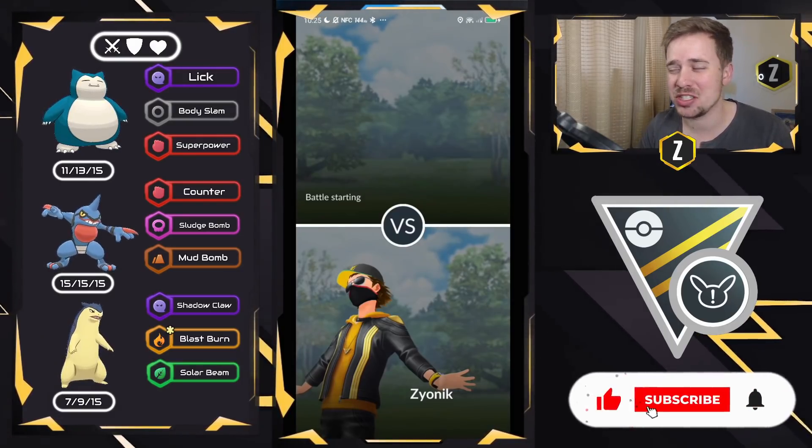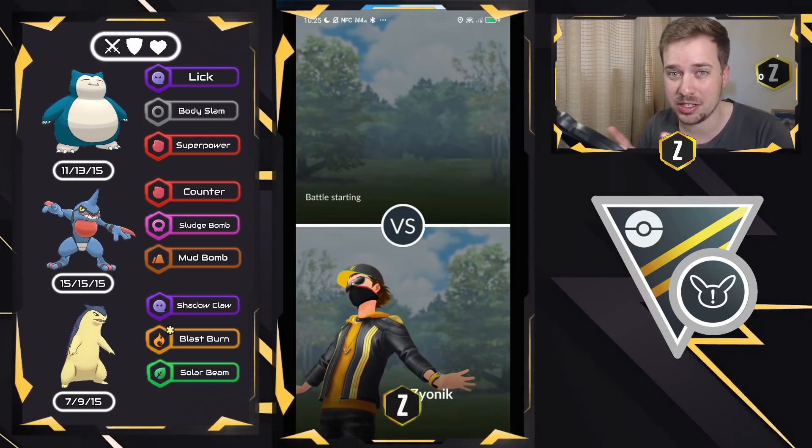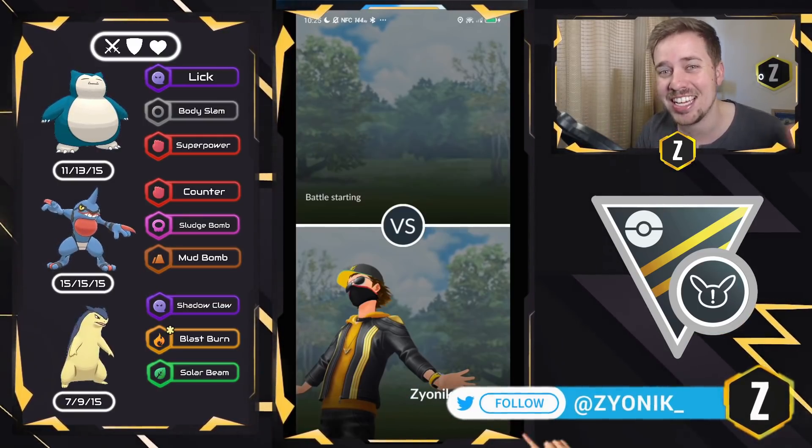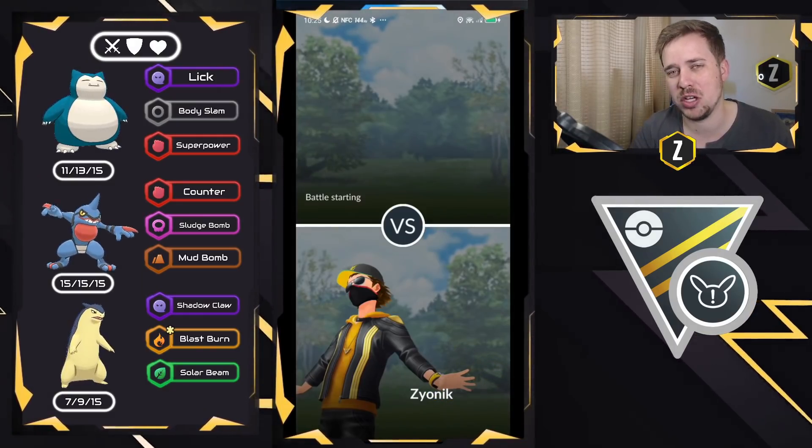Ultra League is obviously a lot of Stardust, but there are no XL Pokemon here. You may be thinking Toxicroak is XL — it's not. It's a Hundo that I powered up. But we have Snorlax, Toxicroak, and Typhlosion.